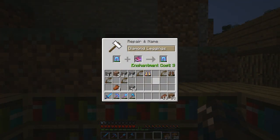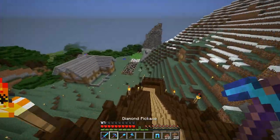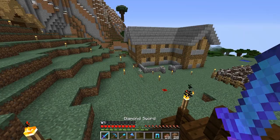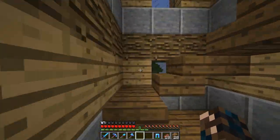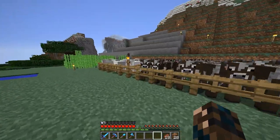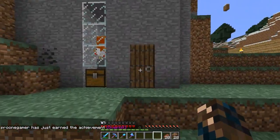Welcome back, and I'm back at our base, and we have an unbreaking three book here. So I'm gonna add that to our protection legs — we've got protection four and unbreaking three. There is also an achievement which is an overkill — deal nine hearts of damage in one single hit. And I can do that now because I have a sharpness five which deals 13.5. So we might as well go and try and get that achievement. That works — except we've got the overkill achievement. So I'm gonna end the episode here — I will see you guys in the next one. Bye.